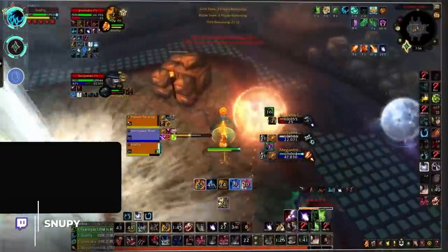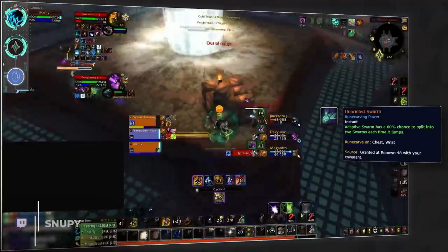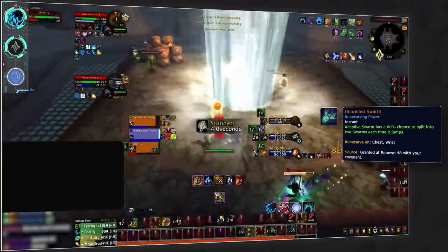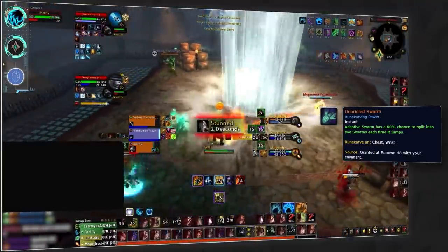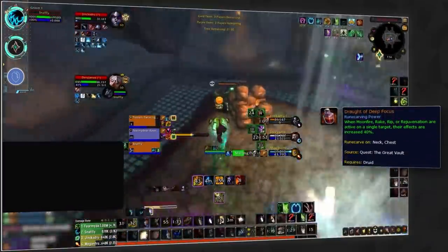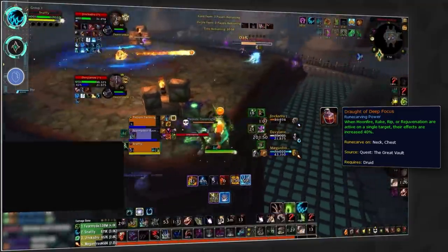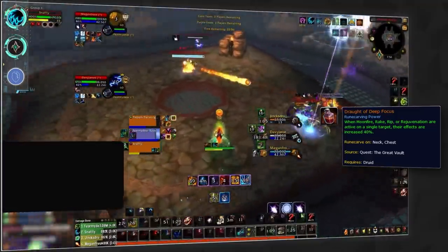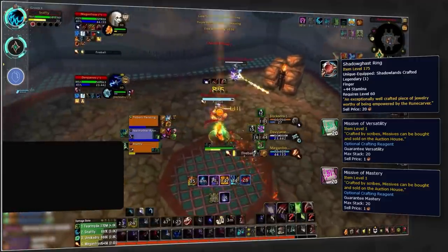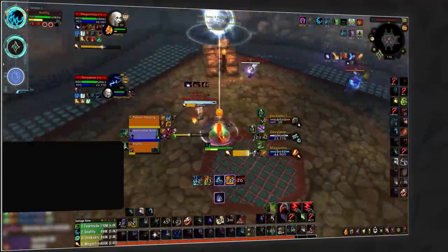Our next class is druid. Starting off with Feral, the standard and most optimal covenant will remain Necrolord. Although the Unbridled Swarm legendary isn't great, Adaptive Swarm is too good to pass up. You'll then want to continue to use the Draught of Deep Focus to provide that huge single target pressure. Now, however, you'll want to swap the legendary slot to ring with versatility and mastery missives.